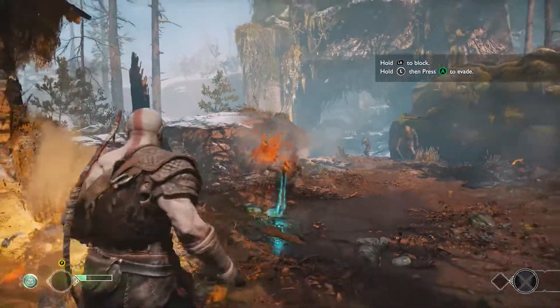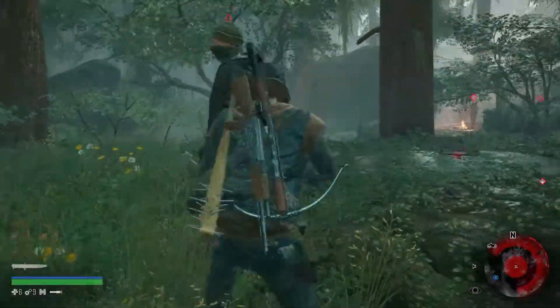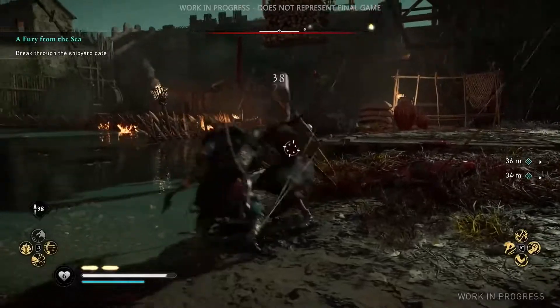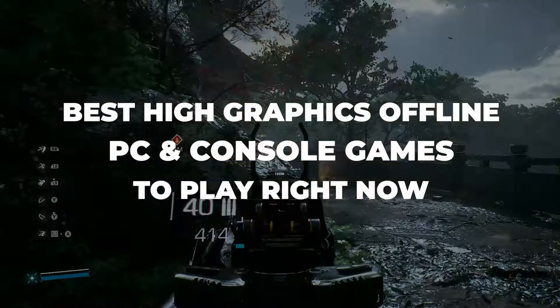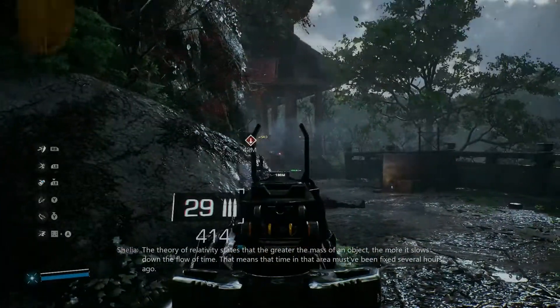The gaming industry is constantly growing, and there is much more to it than Fortnite. There are several games that offer excellent graphics, storylines, and features, but they must be played online. So, we've compiled a list of the best games for PC and console with high graphics that can be played offline.